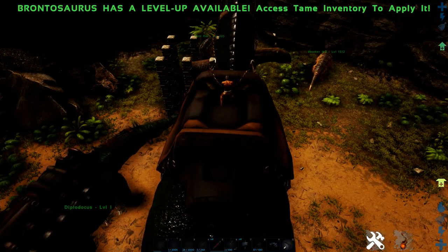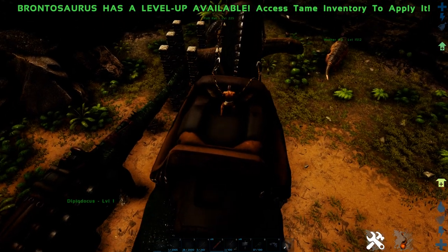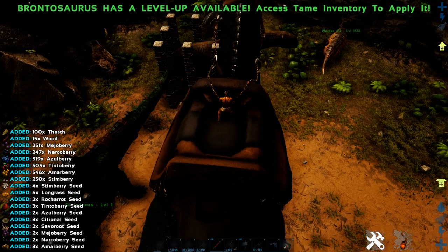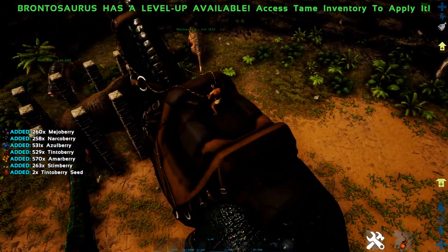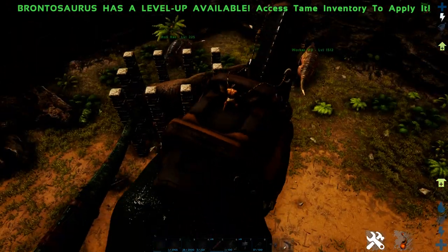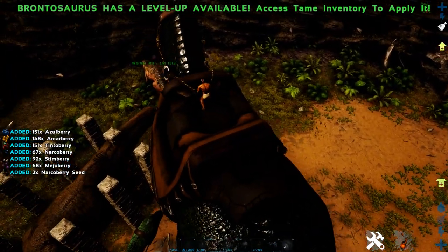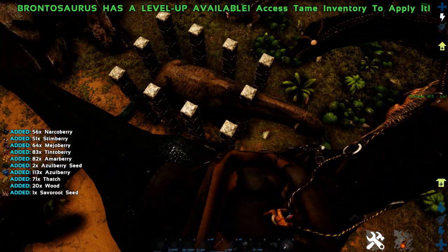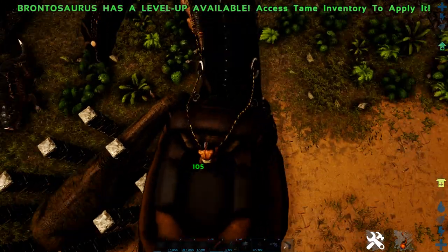We're now here at the damage test to see how much damage they do and how quickly they do it. First we have the Bronto. Oh, he just harvests a bunch of stuff — this is so difficult to aim. Okay, 105 damage! And he attacks this slowly, but 105 damage is really good since he's level 1.